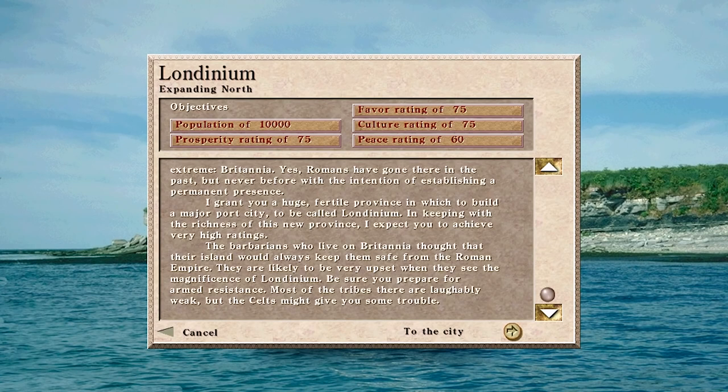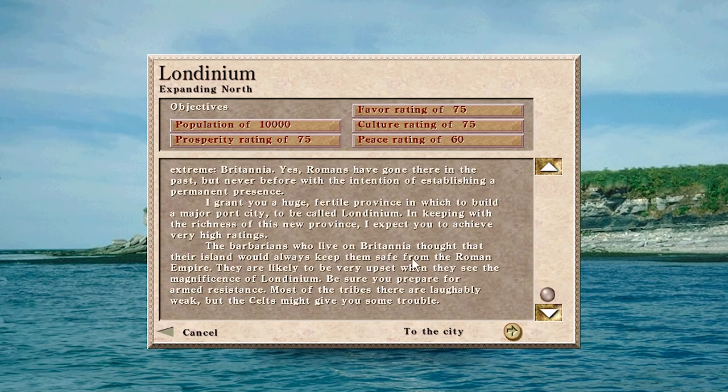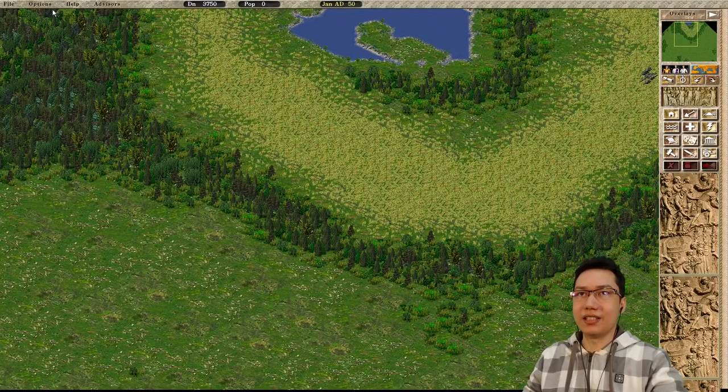We are on Londinium, expanding to the north, and there are going to be some people upset with us. Since we're doing a rags-to-riches wealth gap city, I'm not sure how grand this Londinium is going to be. We're looking at 10,000 population, prosperity rating of 75, favor rating of 75, culture 75, peace rating of 60. The 75 prosperity will be tricky with lots of tents, but that just means we need more luxury palaces.